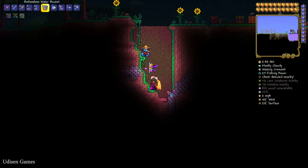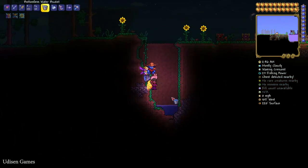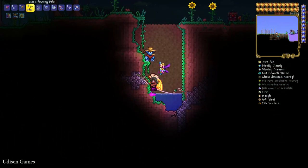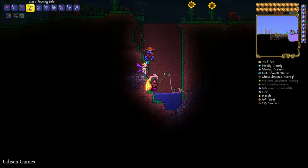Find a place with a very small lake — less than 50 blocks, even 10 blocks is perfect. Press left mouse button to begin catching something. Wait until you see action around the pole, then simply press left mouse button instantly. It is a small arcade mechanic. Because the water is a small amount, it is very slow.